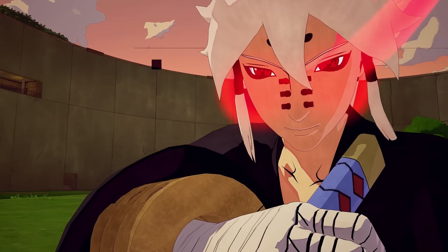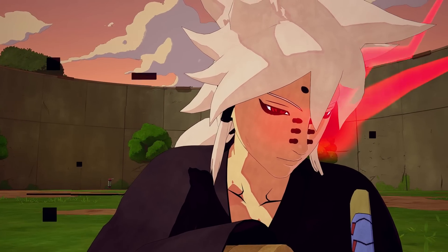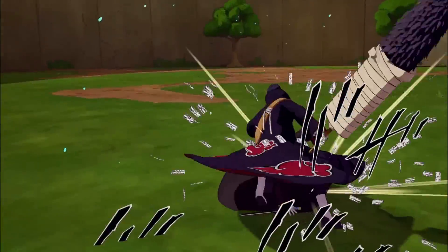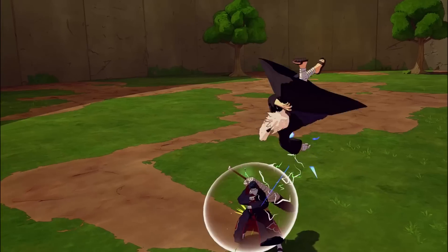Kamui Bond is our next jutsu, which you can pick up from the Kakashi DLC. This allows you to boost your attack power, go through jutsus, and boost the cooldown for your jutsus. From the Tobirama DLC, we're gonna be using Tandem Paper Bomb, which summons a bunch of bombs that can send your opponents flying. Kamui Bond helps with the damage too.